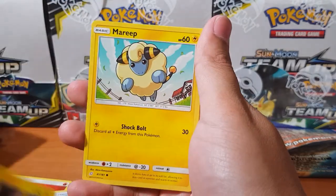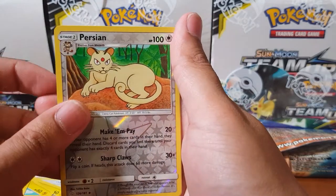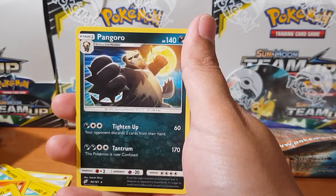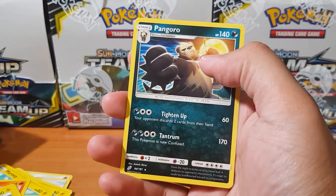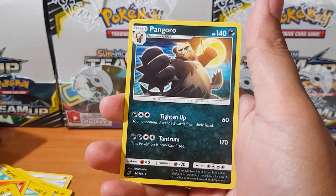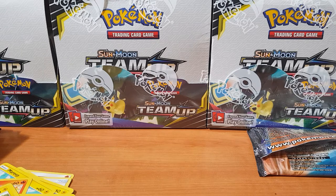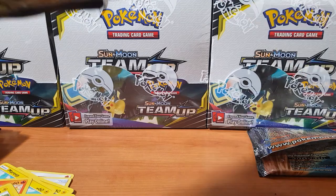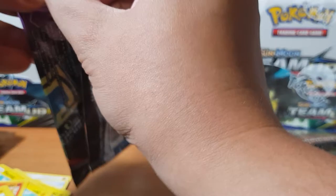Alright, come on baby — Mareep, Vulpix, Joltik, Blitzle, oh Persian for the reverse. Pangoro — look at that badass artwork, man. Looks like he's got the sun about to punch you out. Oh my goodness, these packs are killing me — they're legit killing my life.